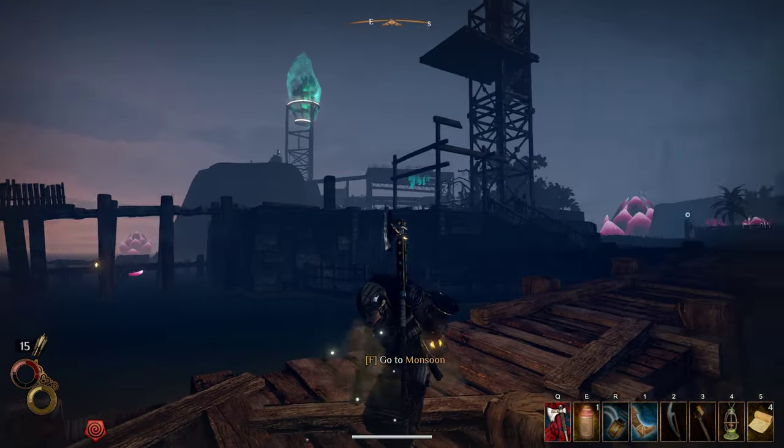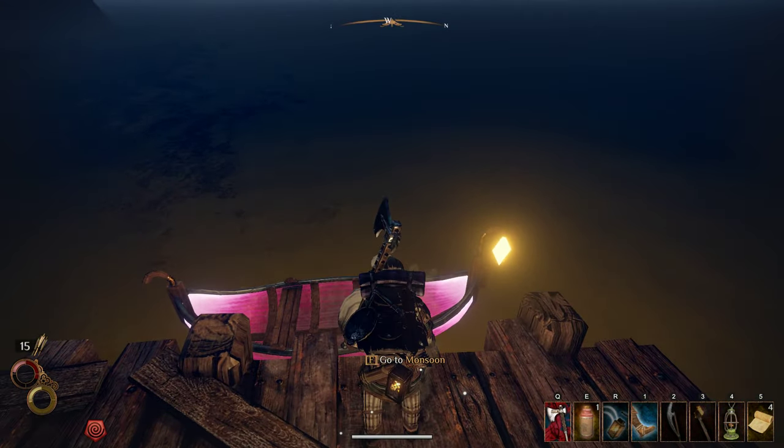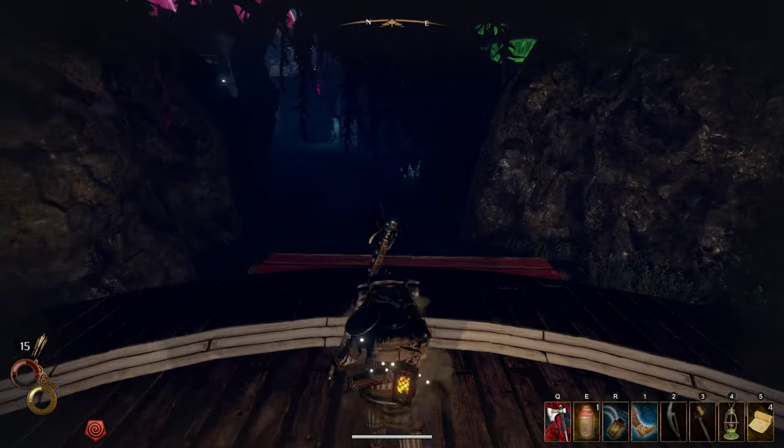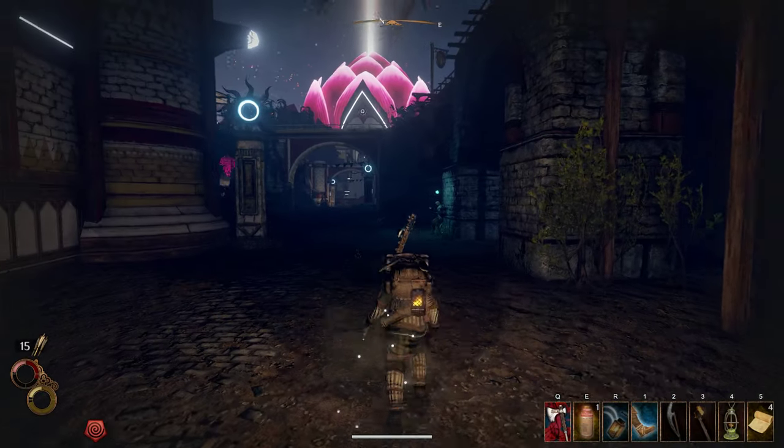Yeah, so death as a benefit? Kind of strange, a little bit odd. But in this case, that's exactly what it was. And okay, we are in the city of Monsoon. So if we take a look at the map, that means we are somehow going to magically know where every single NPC is, even though we've never been here before.